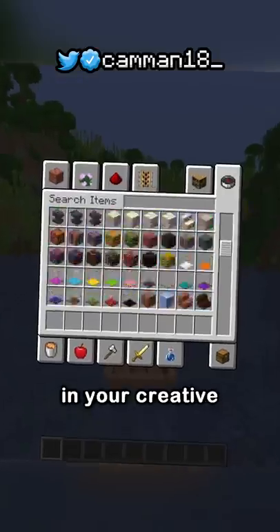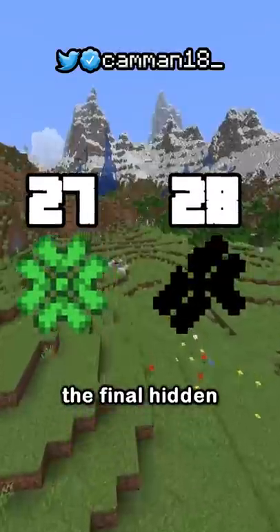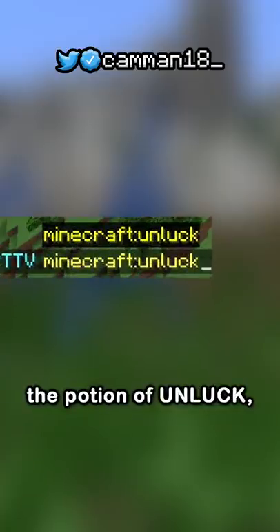You may have seen the potion of luck in your creative menu, which is an unused potion that boosts your fishing odds, but that only makes 27. The final hidden potion effect can only be accessed through commands: the potion of unluck.